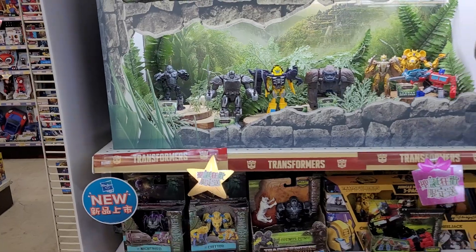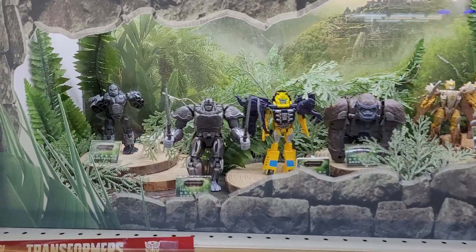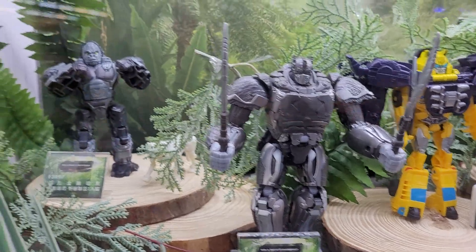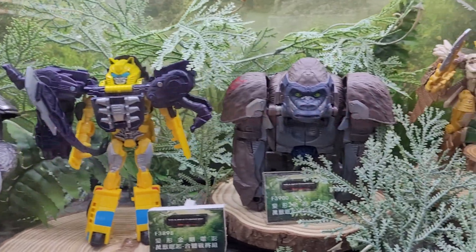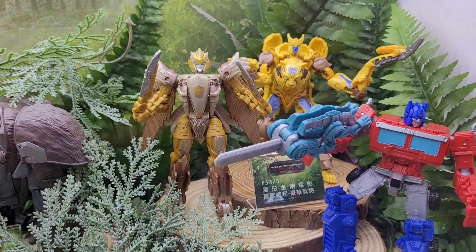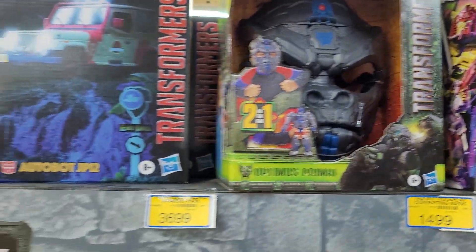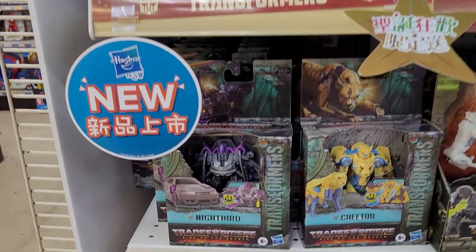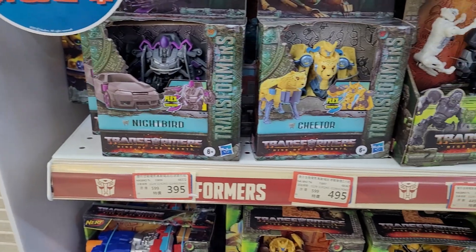Look what we got over here — nice, lots of stuff. This dude over here I have not seen in the US, I don't know if I've seen this one either, or this one, or even this. I definitely haven't seen that Airazor and I'm probably gonna cop one of those. We got G-Haxus up here, the Jurassic Park set. 395 is like 11 bucks, that's about right.